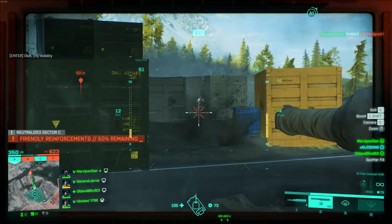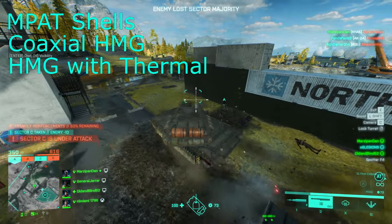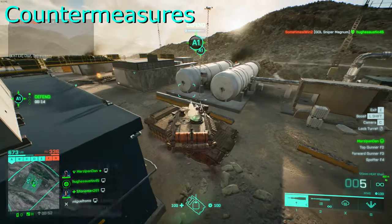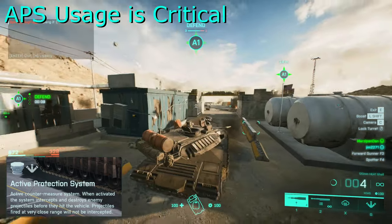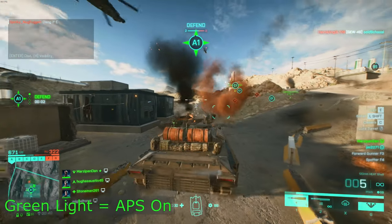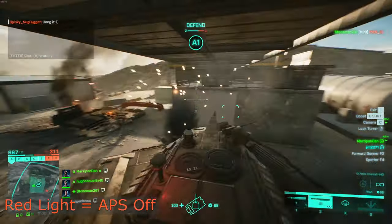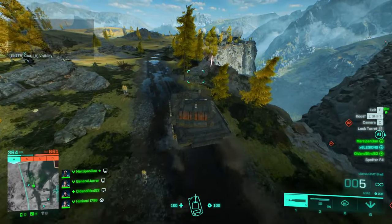My usual loadout on these vehicles is the impact shells, the heavy MG on the driver seat, the heavy MG with thermal vision on the secondary seat, the mortar pod on the third seat, and thermal on the commander spotting seat. In terms of countermeasures, I see no reason other than to take the thermal smoke and the APS. The active protection system, or APS, is your anti-almost-everything mode — the vehicle version counters pretty much everything other than C5, anti-tank mines, bullets and the tall rail tank rounds. Using APS at the correct time is an art, and once you get it right, you'll feel like a tactical genius.